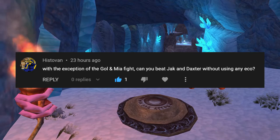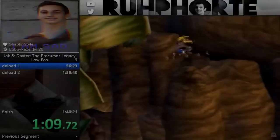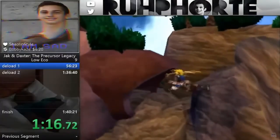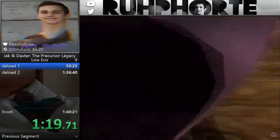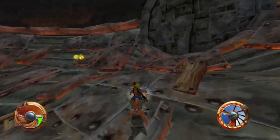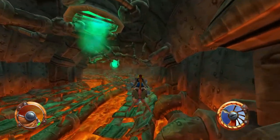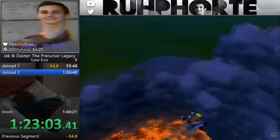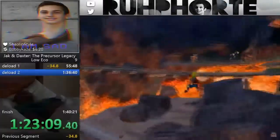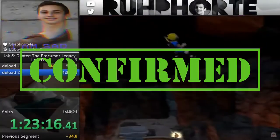With the exception of the Gaul and Maia fight, can you beat Jak and Daxter without using any eco? There is a speedrun category called low eco that limits Jack to only using eco on the final boss. Currently, speedruns use 8 pieces of eco to fight Gaul and Maia, but it was recently discovered that you really only need 5 pieces. To this day, no runs have been done with just 5 eco because of how difficult it is. The low eco category features some of the most insanely unorthodox strategies and glitches the game has to offer — many exclusive to low eco. I would highly recommend watching a low eco speedrun; I'll provide a link in the description.